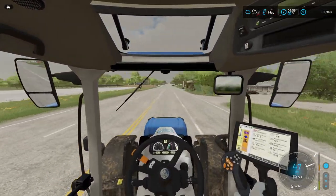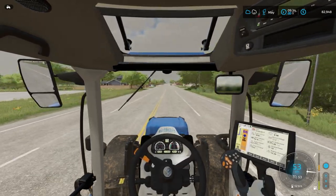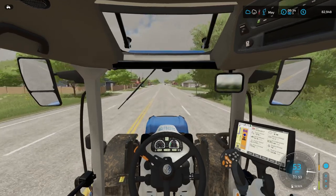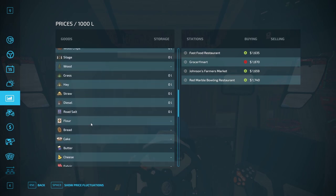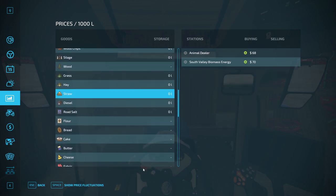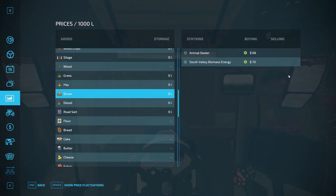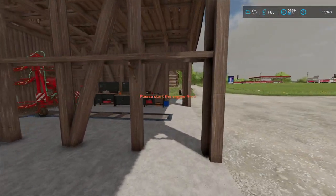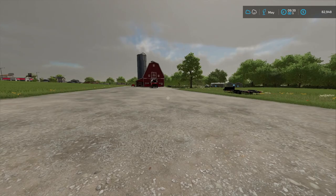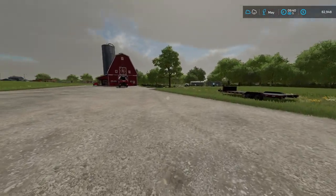I also need to consider whether or not we want to chop the straw or if we want to potentially make straw bales. I want to check the price for straw, because I don't know if it will be worth it. Highest price is 84 — so about $80 per 1,000 liters. Even if we got 10,000-liter bales, it would be $8,000, which could go towards fertilizing the field instead.